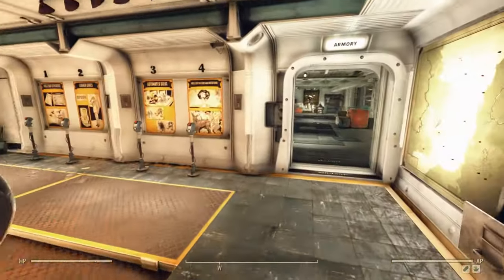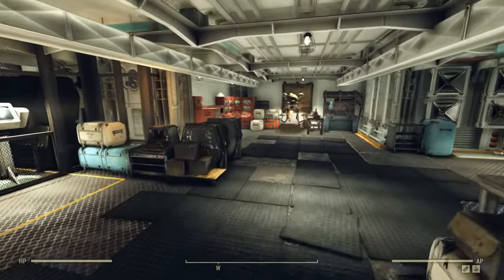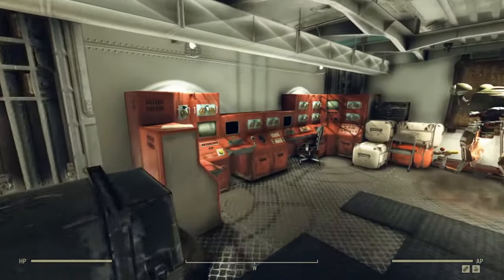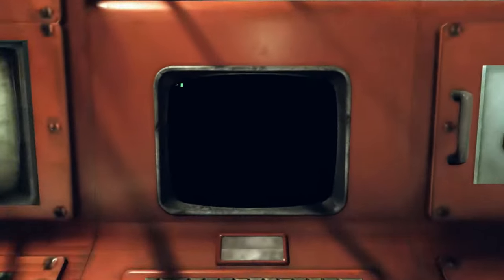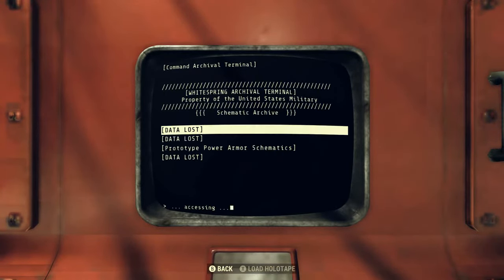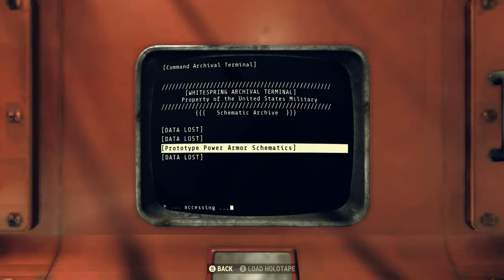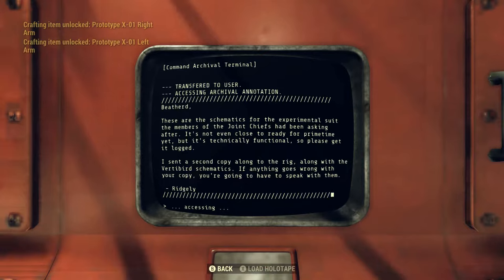Once in the control room, go right and straight through to the end of the armory. The archival terminal will be on your left. Pull up the terminal and select schematic archive, then scroll down to the prototype power armor schematics. Once you select that, the game will unlock the prototype X-01 power armor schematics for the entire set.